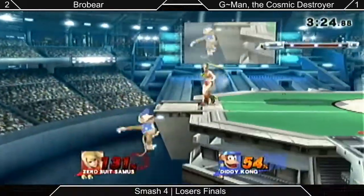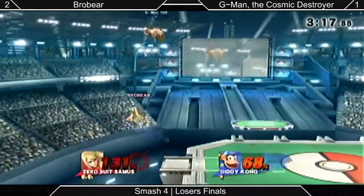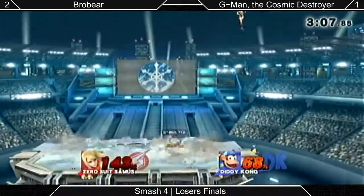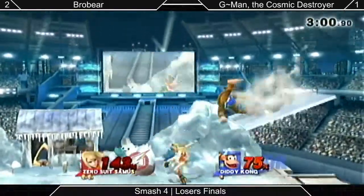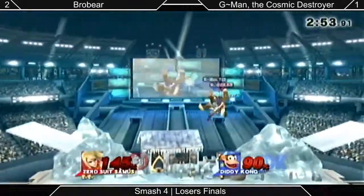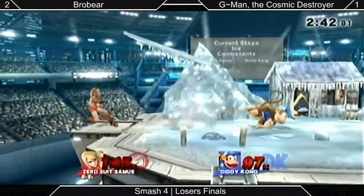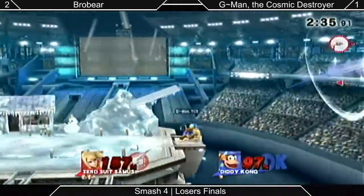G-Man needs to find a way to close out the stock. If he gets a solid read he has a number of options — like planting a banana to set up, for example. He has his own boost kick. Ice transformation: people are gonna be slipping around a ton even without the banana, though at least there's no random tripping. Dash attack goes actually under the paralyzer shot. He does end up getting punished for it though. G-Man's really gonna need to close out the stock — let's slide across the stage, he didn't quite convert on it.